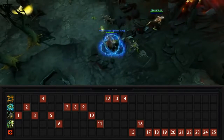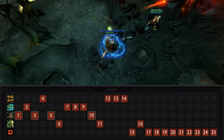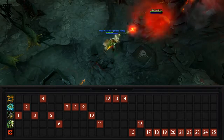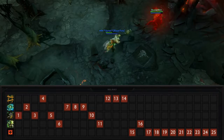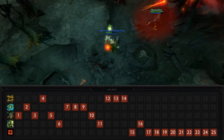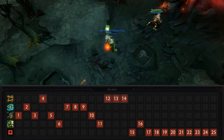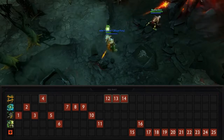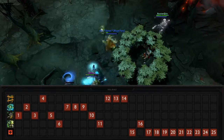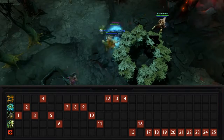Instead of finishing Nature's Call, go ahead and max Teleport first, then get that last level of Nature's Call. Having a higher level of Teleportation earlier will allow you to gank more often, but if you're having real trouble taking down neutrals you can still max Nature's Call first. After you've maxed these skills you can either level up Sprout if you think it'll be effective, or just opt for stats. You can mix and match Teleport and Nature's Call quite a bit, as long as you have at least one level in all three spells by level five.